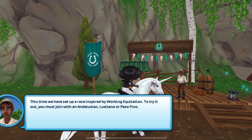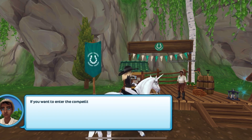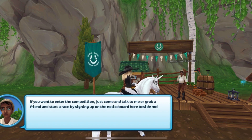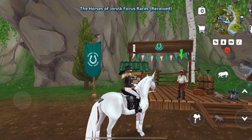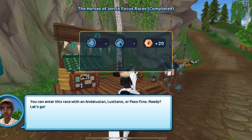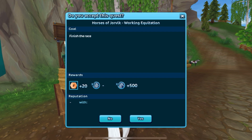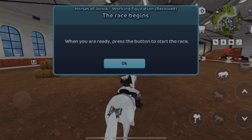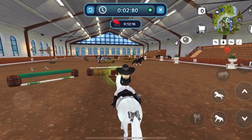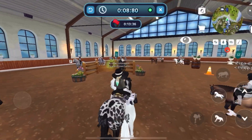To do this HOJ race you need an Andalusian, Lusitano, or Paso Fino. If you want to enter the competition, just come talk to Gujermo or grab a friend and sign up at the Nordisk board beside him. This race gives you 500 horse XP and 20 shillings, so let's see how it turns out. Wish me luck!